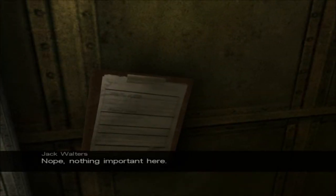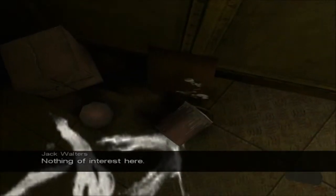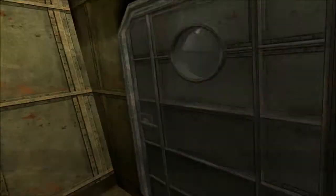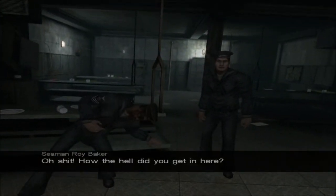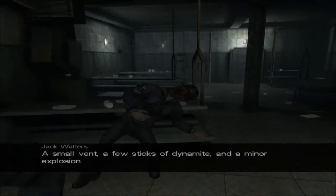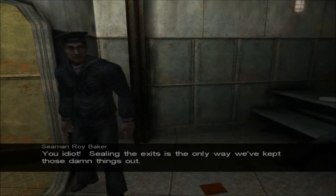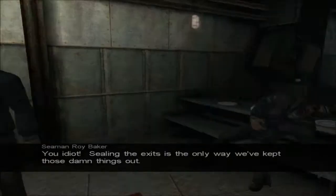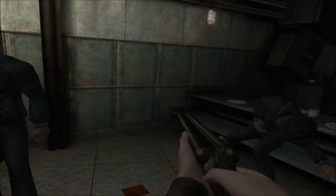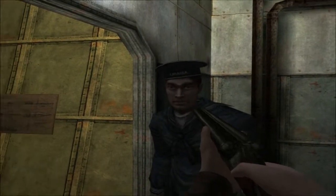Whatever. What does that say? Nothing important here. Nothing important there. Nothing of interest here. Yeah, shut up. Oh, hi guys. How the hell did you get in here? A small vent, a few sticks of dynamite, and a minor explosion. He's so nonchalant about it. You idiot! Sealing the exits is the only way we've kept those damn things out. Cowards. I'm charging you right now for mutiny! Mutiny!